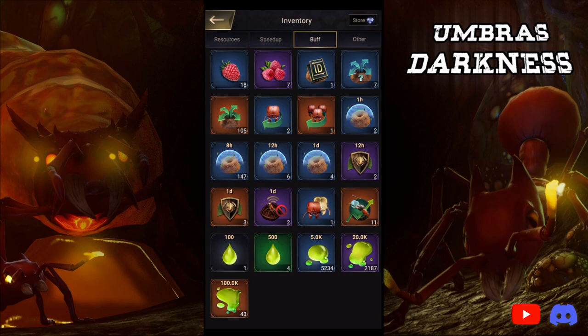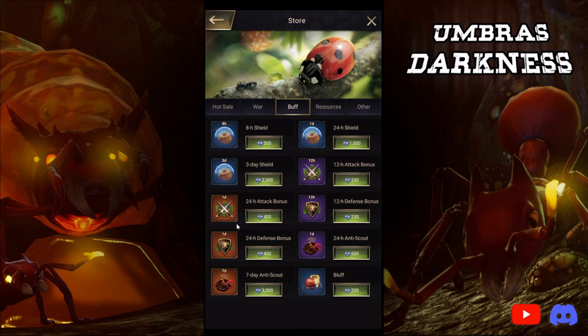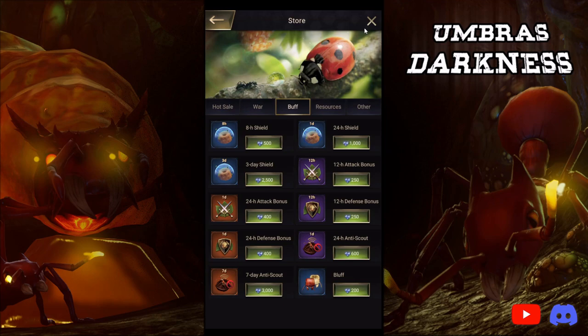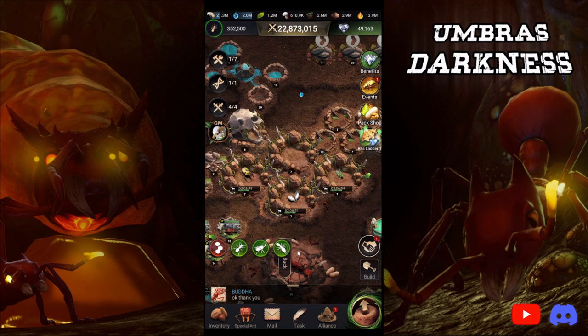In your inventory under Buff, you want to make sure that you apply an increased attack buff. If you do not have an increased attack — like my wife does not — you would go to Store, go under Buff, and buy an increased attack for 400 diamonds. I do try to pick them up over the course of the Ladybug and I do refresh my Ladybug all three times. But if you don't pick up an item for the Ladybug, you can always buy it from the store inside of the inventory at any given time for 400 diamonds. That's a 24-hour buff. There's no reason to apply the one-day defense buff — it does not change your damage on Groundhog.